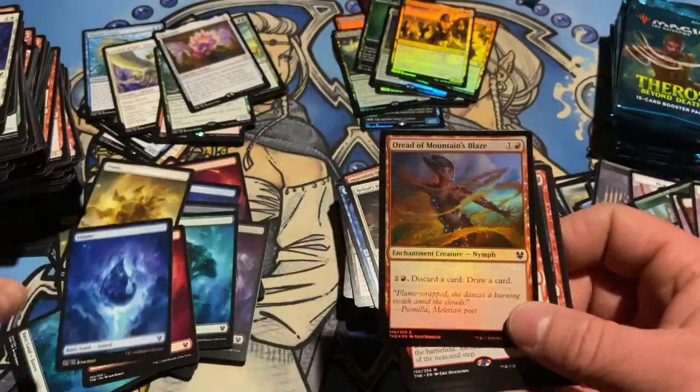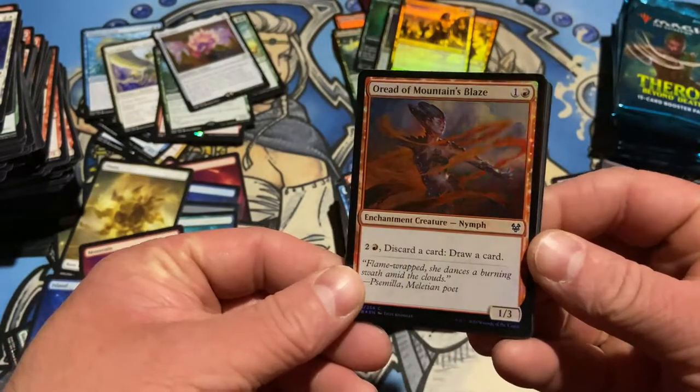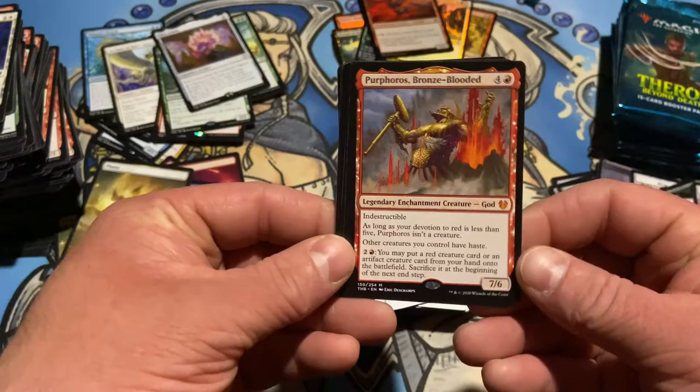Island. Foil — discard a card, draw a card. The foiling in this set is very, very nice. Another god! God box.